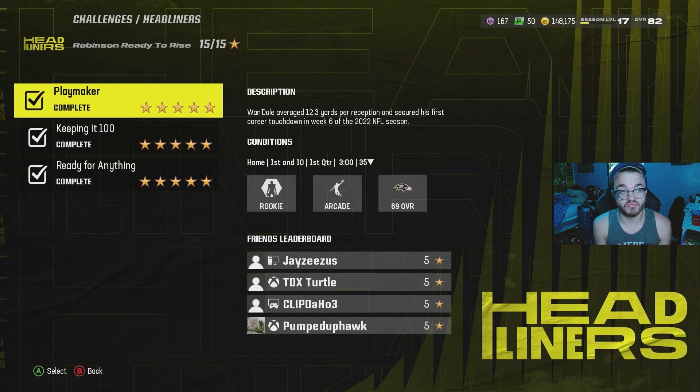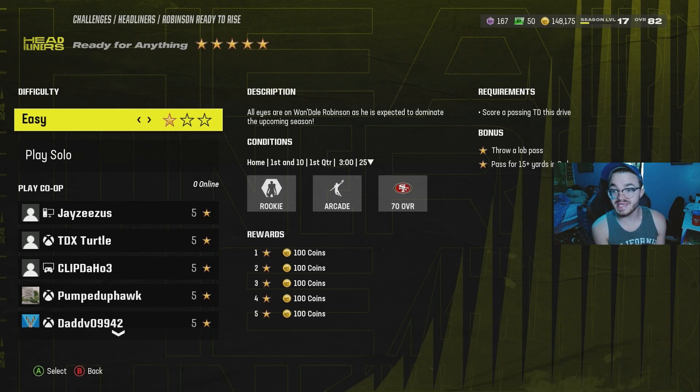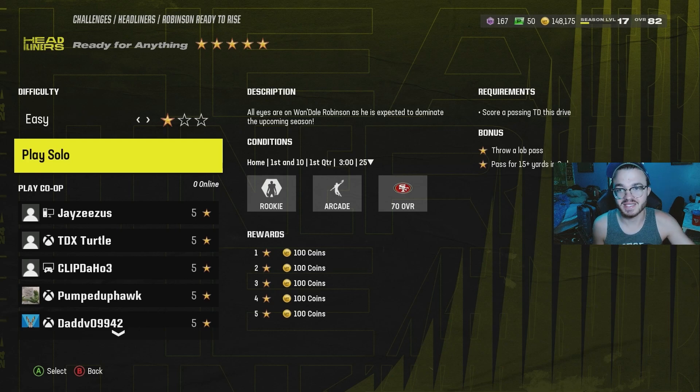If you're grinding for passing yards, go to Robinson's Ready to Rise in the headliner solo challenges and select Ready for Anything. Put it on easy — the requirement is just to score a passing touchdown this drive. Don't worry about bonus stars. You're at the 25-yard line, just throw a streak and it's super easy to get 75 yards passing in one throw. Then just replay the challenge over and over until you get your 20,000 passing yards.